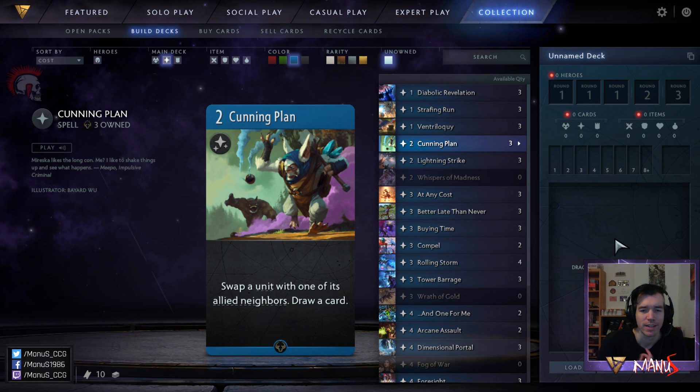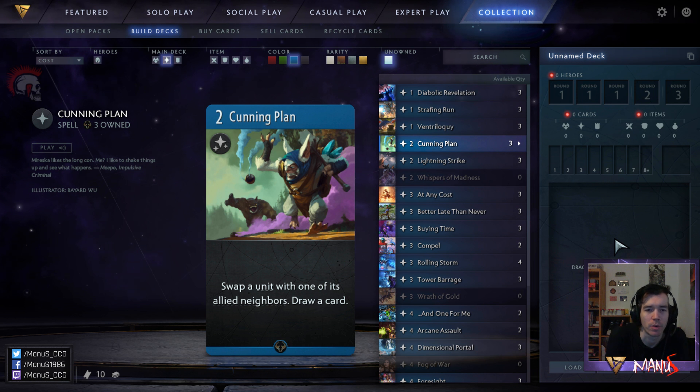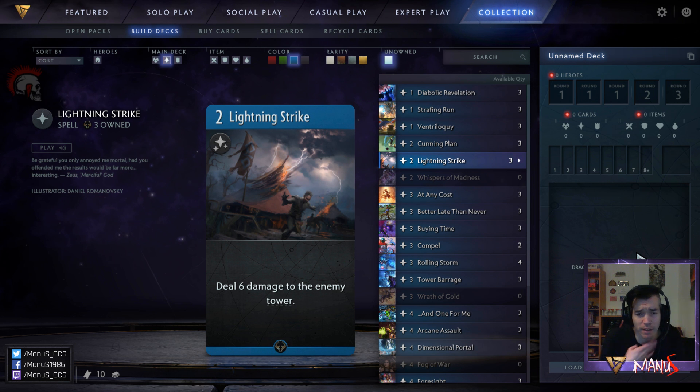Next we have Cunning Plan. This is a pretty amazing card in limited — another great way to make sure your hero doesn't die if it faces an opposing hero. You can use this on enemies as well, so you can either swap them with a creep or swap your hero with a creep depending on what is available. In constructed this might even have some use, since the two-cost bought manipulation effect that replaces itself is definitely appealing and could be worthwhile.